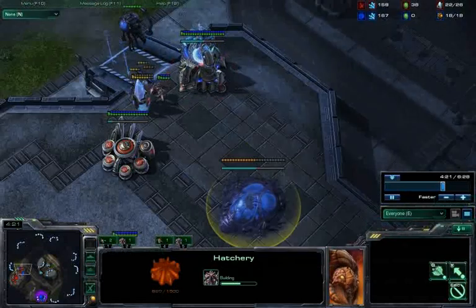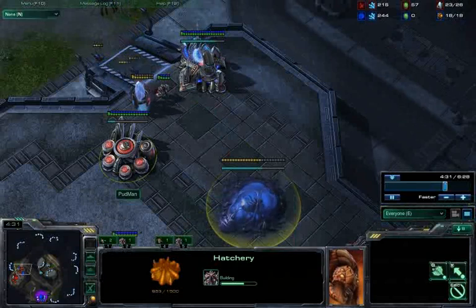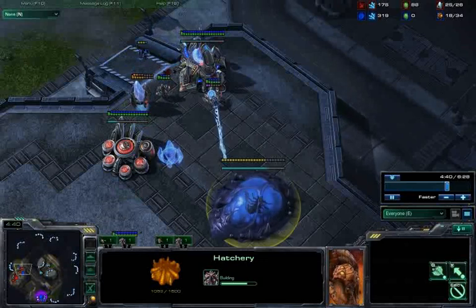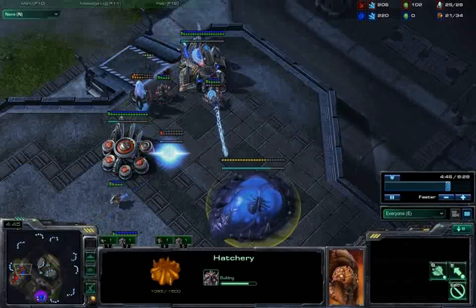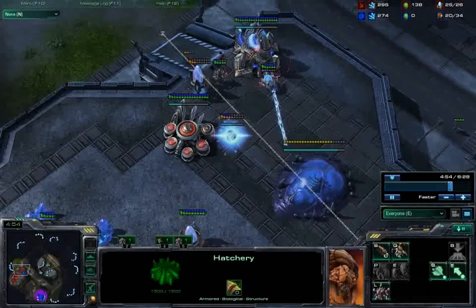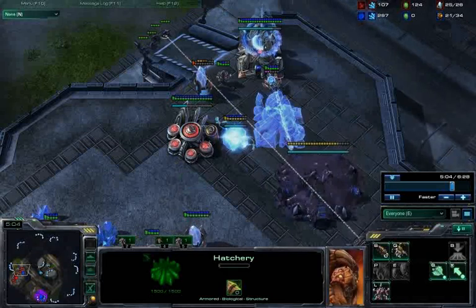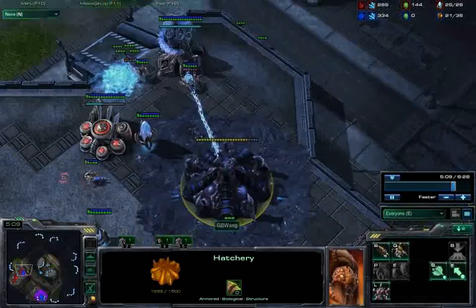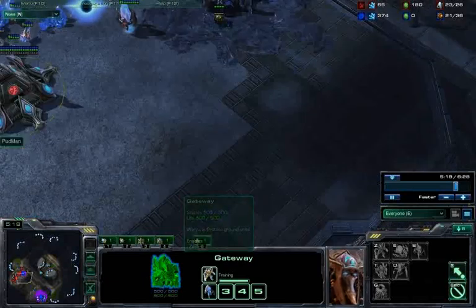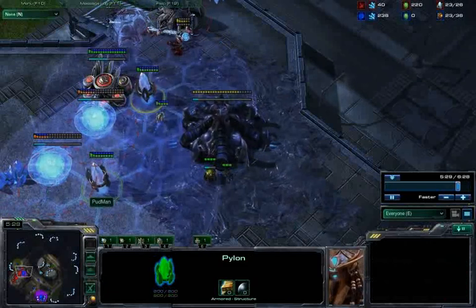He's kind of in a sticky situation — if he's not going to attack the hatchery, the hatchery is going to come up. And once that creep starts to spread, when you destroy his buildings, there's no way for him to rebuild. So he's going to be in a lot of trouble. You also want to conserve your lings in this build — if you lose too many lings, you've pretty much lost the game. Make sure you're keeping up with the injects and constantly reinforce with lings. The hatchery has come up now, I've broken the pylon, his gateway is disabled. Keep reinforcing this area with lings, and as the creep starts to spread, you're going to prevent him from being able to rebuild.